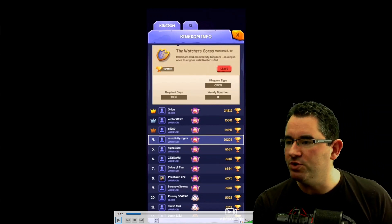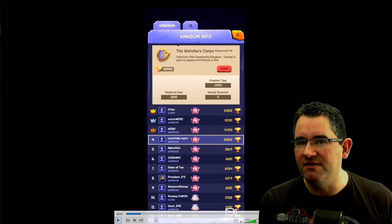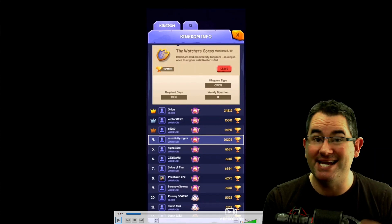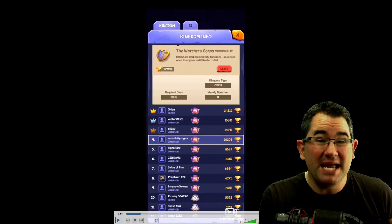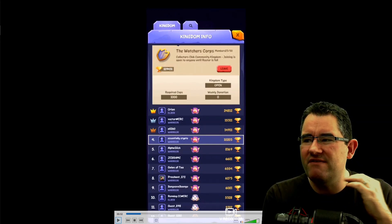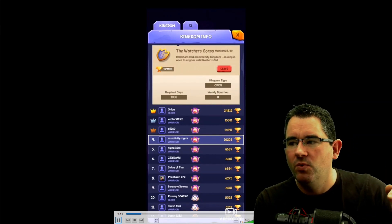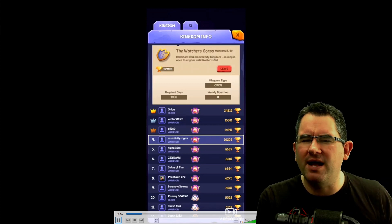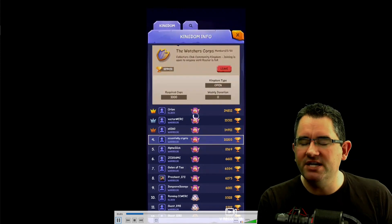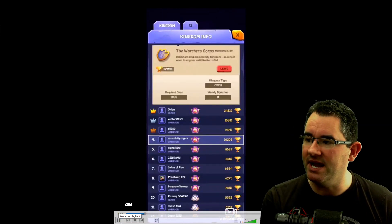We are in the Watcher's Corp. If you want to join, you need 1,000 cups first. Once you have those you can join the Watcher's Corp kingdom. Our kingdom is fairly high up on the leaderboard, though the leaderboard has recently been changed. When our cups get taken back into account, we'll probably go back up top. There are a few kingdoms that have arisen now including VV users, which is why we're talking about the game.